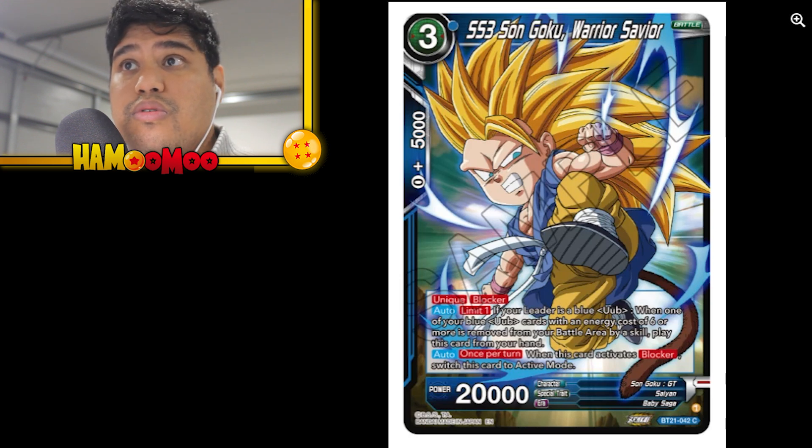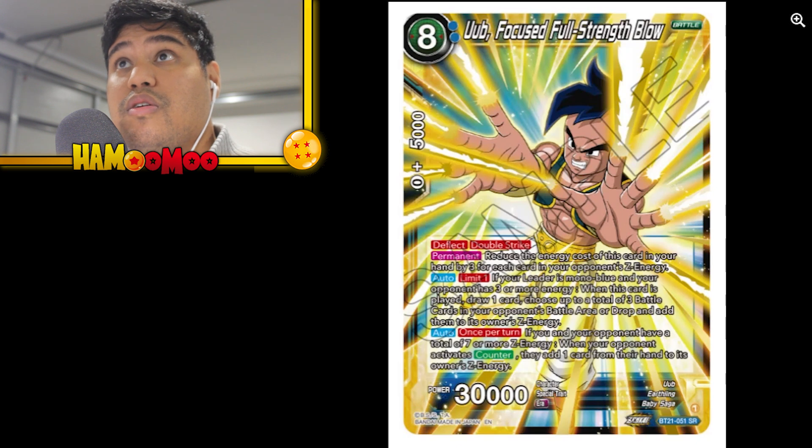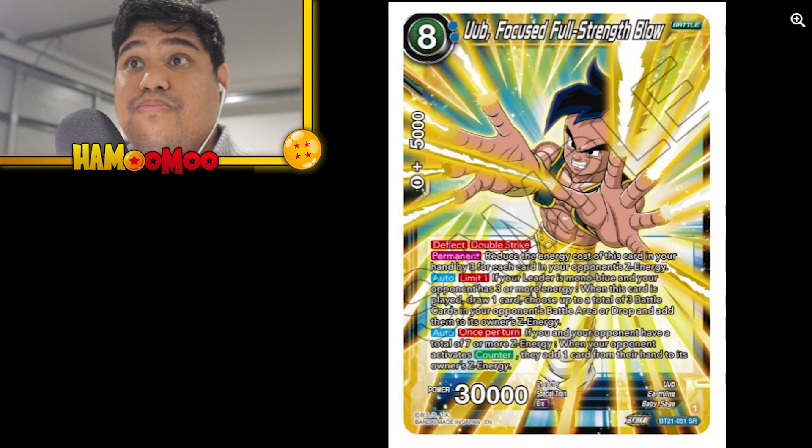Pan, Uub Intercepting Kamehameha — that's nice. Super Saiyan 3 Son Goku Warrior Savior — this is a blocker, unique: if your leader is blue Uub, when one of your blue Uub cards with an energy cost of six or more is removed from your battle area by skill, play this card from your hand. It substitutes the card in for another — nice! Uub Focused Full Strength Blow is a nice SR too — double strike, 30k, pretty juicy.